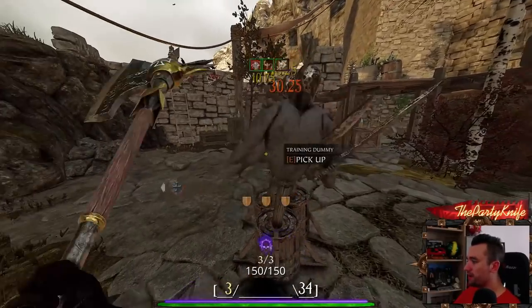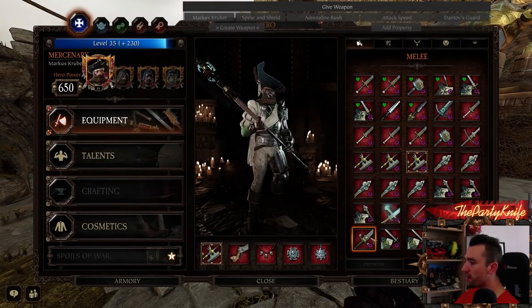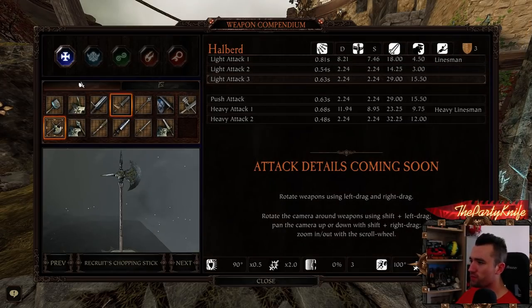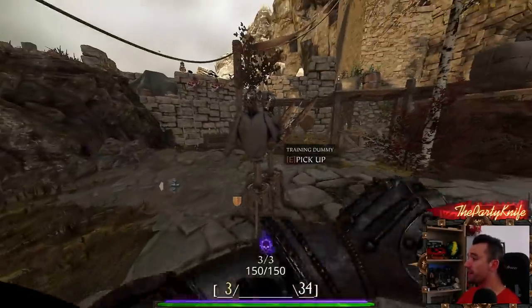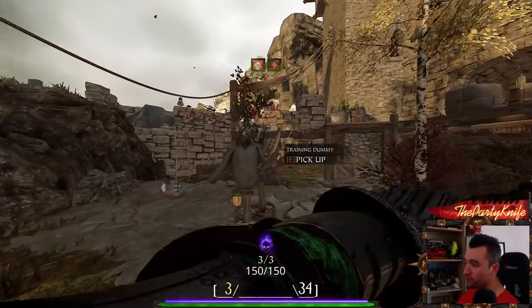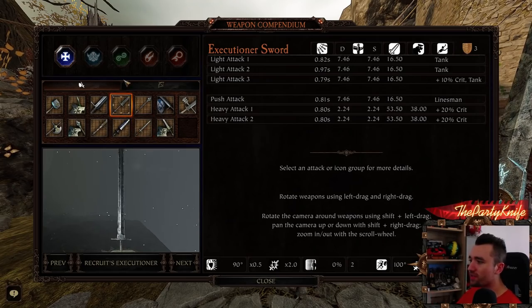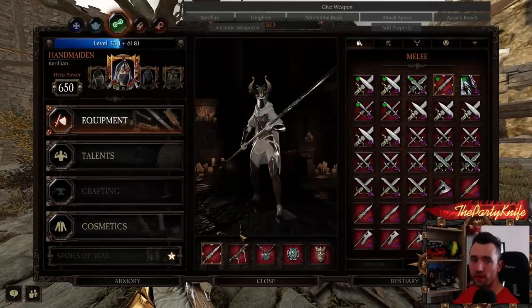There are many different examples of effective attack sequencing. Take the one-handed sword: versus armored enemies, you really want light attack three but not light attacks one and two, while heavy attacks one and two are fine. So you can do heavy, heavy, light — giving you heavy one, heavy two, and light three — so all your attacks deal armor damage without going through light one and two first. That's just one example; there are multitudes of ways to sequence attacks across different weapons.